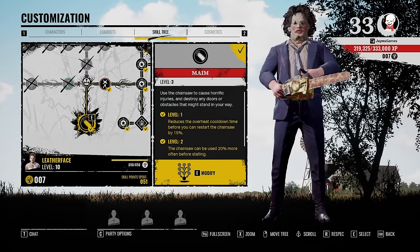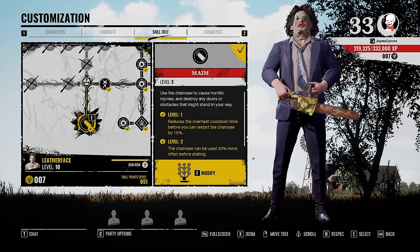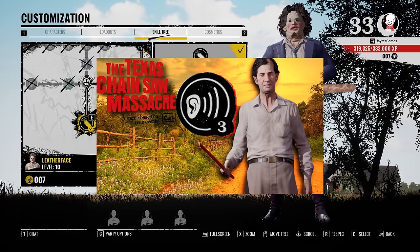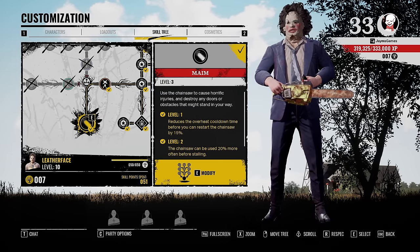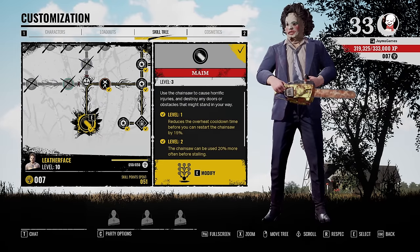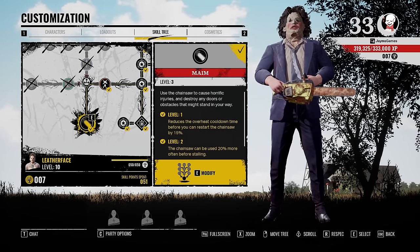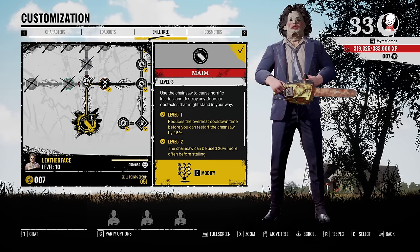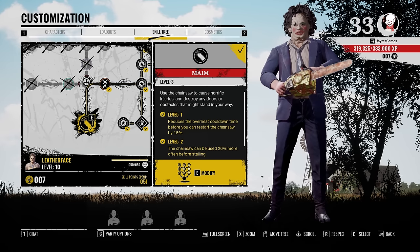Hello everybody, my name is James Games and welcome back to another video in the How to Slay Family series. Today we'll be looking at the big boy poster child of the game, Leatherface, or Bubba. Like in the last video on Cook, which I highly recommend watching if you haven't — I'll leave a card at the top right corner as well as a link in the description. Remember that everything I go over in this video are my opinions and views on how to play. Feel free to share your builds in the comments below. I'd love to see what you guys are rocking.